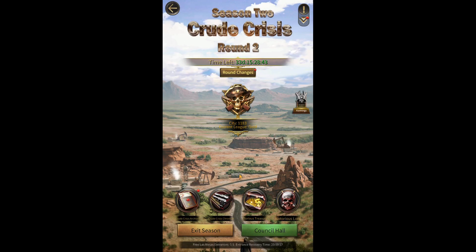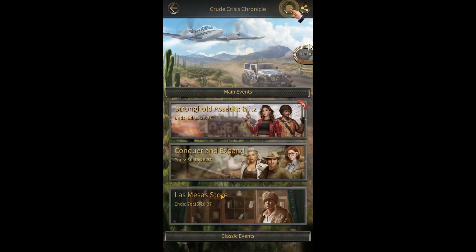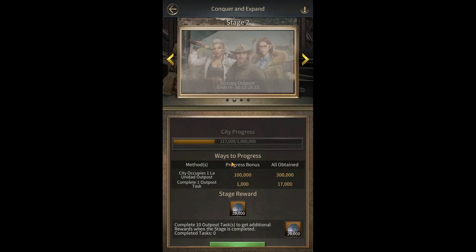For this you need to participate in the Gold Rush Event or Crude Crisis. In the Crude Crisis Chronicle Interface there is an Event called Conquer and Expand, which has 3 stages that give Silver and Golden Ticket.